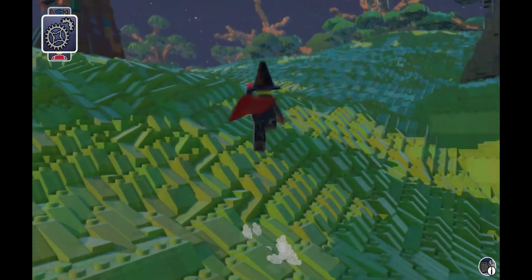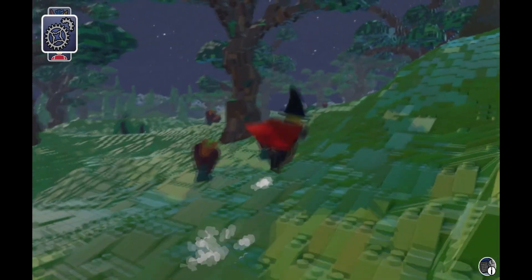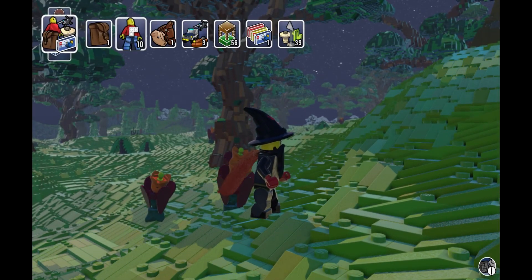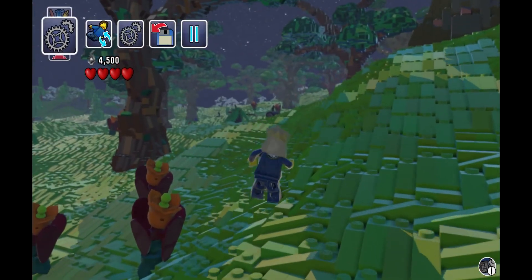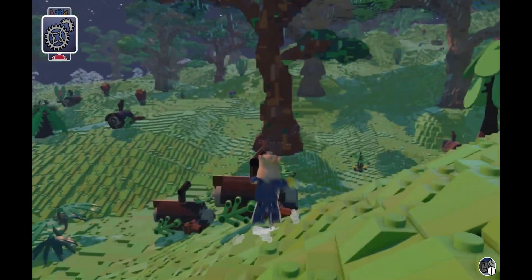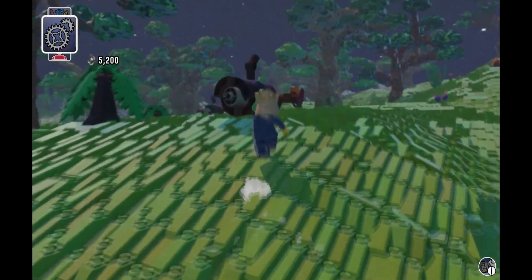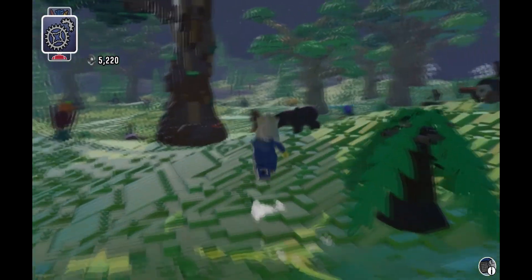The digger can basically dig through anything and destroy everything in its path, which is completely awesome. On the building tool — I'll actually jump to that in the second video — it's really creative and pretty awesome in the sense that you can basically have any Lego piece in any color possible. The customization is just absolutely ridiculous.